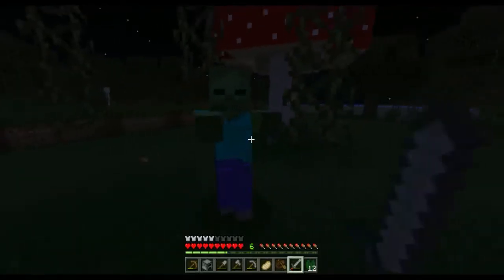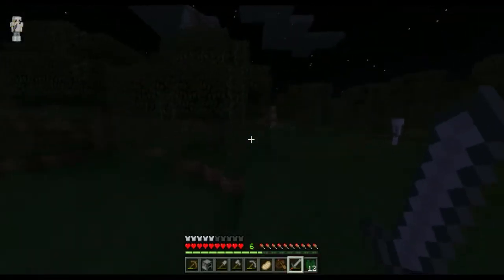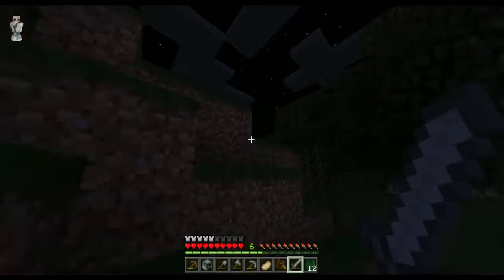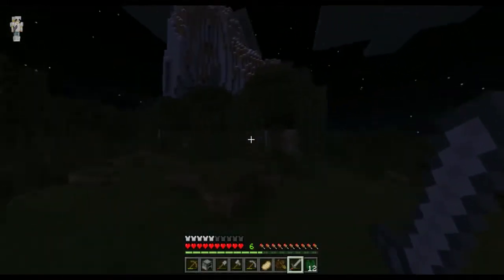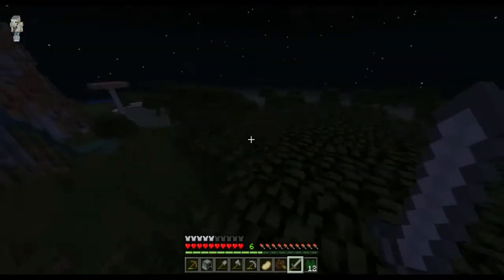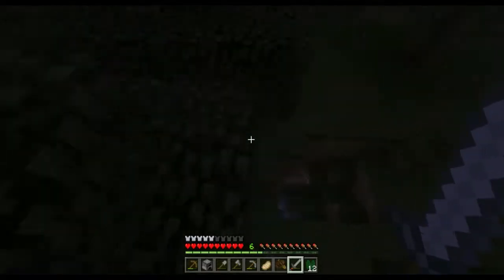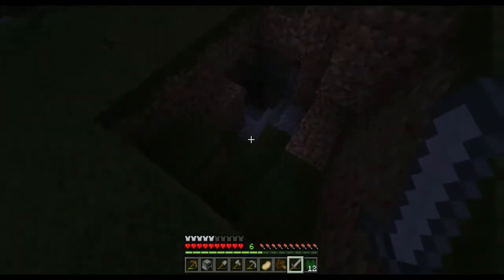There's a creeper! Alright, kill the zombie — I don't want to get hit. I just want to go and explore. That's a big mountain, look how big that is. And what's with that water color? It's like half swamp biome color, half not swamp biome color.